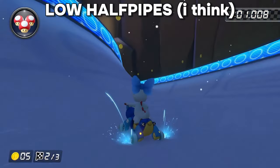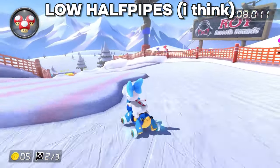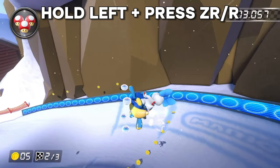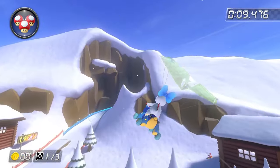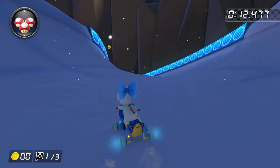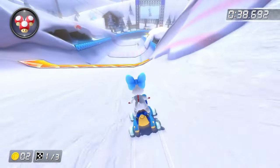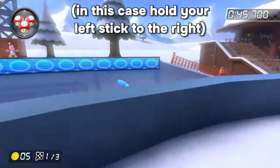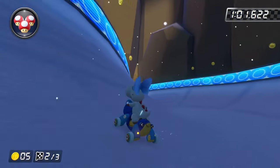Now we're going to get onto low half pipes — I don't actually know the name for this strat, but it's basically what lets you get a better landing after going off of a half pipe. Doing it is very easy: as soon as you go airborne off of the half pipe, you want to point your left stick in the direction that the half pipe is — in this case towards the left — and at the same time tap the drift button. If you've done that correctly, you should be getting a very favorable landing. Here's a demonstration of what it looks like if you don't do this — that landing is really rough. If you are ever taking a half pipe, ideally you want to be doing this because the landing afterwards will be a lot more forgiving.